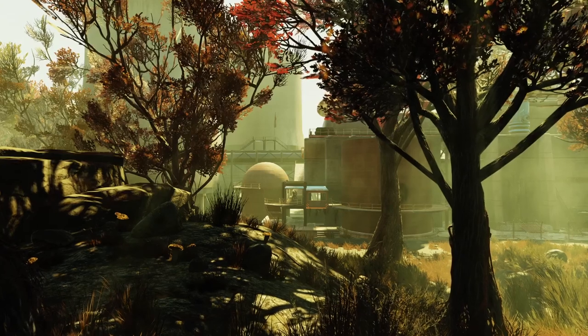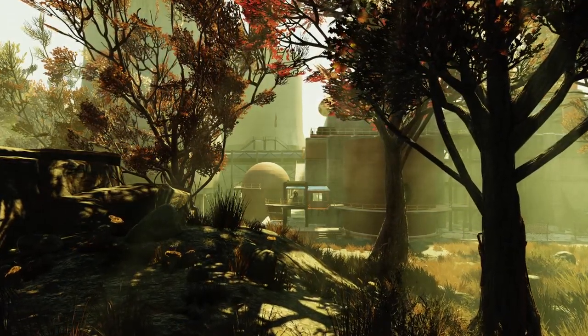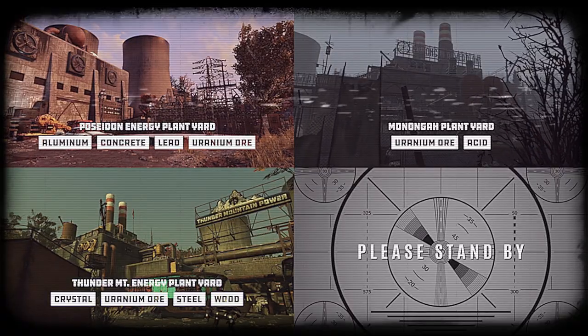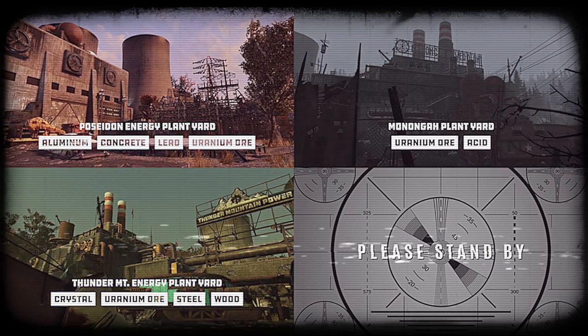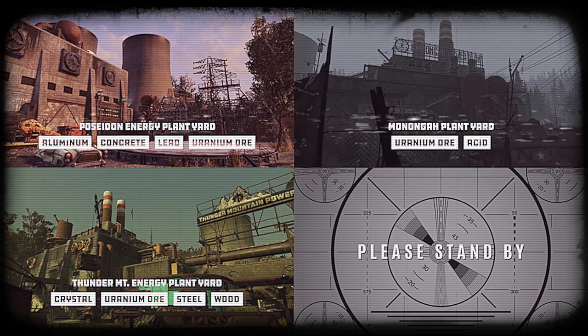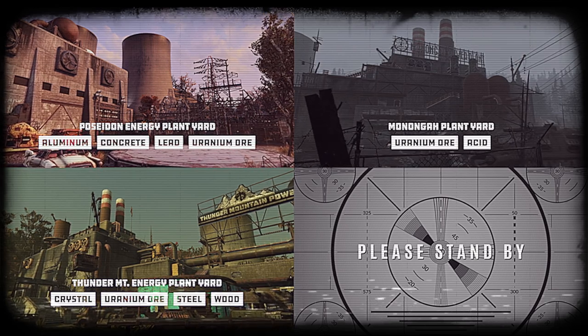On a final note regarding workshops, it's worth noting that each of the plant yards can also be a good source of other resources. Specifically, the Poseidon Yard provides nodes for collecting aluminum, concrete, lead, and uranium ore, which can be smelted into nuclear material. The Monongah Yard contains nodes for uranium ore and acid. And finally, the Thunder Mountain Yard contains nodes for crystal, uranium ore, steel, and wood.